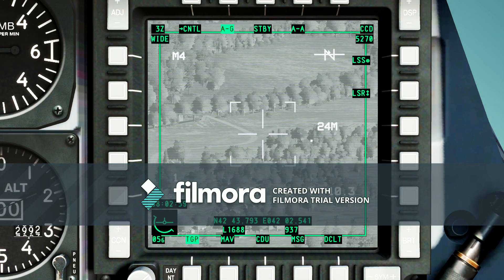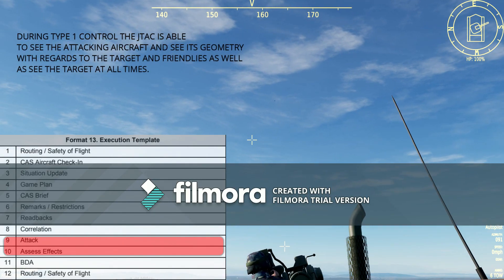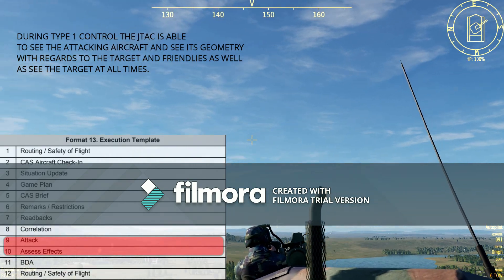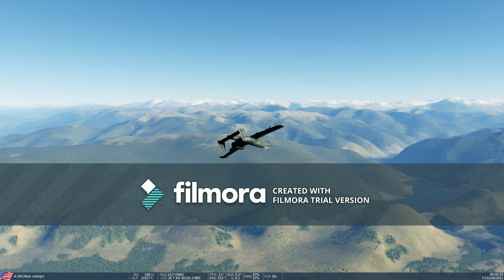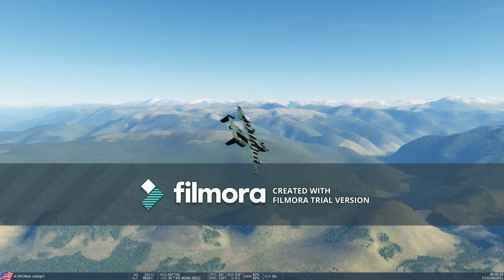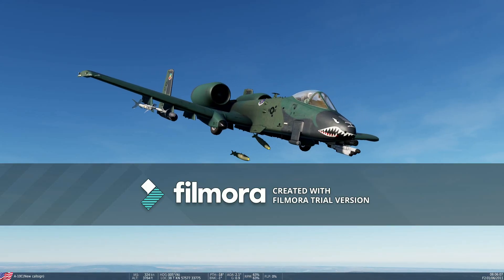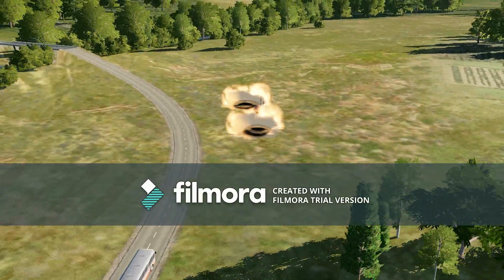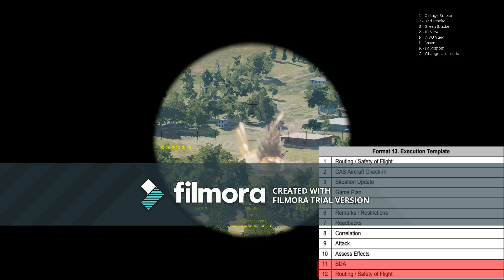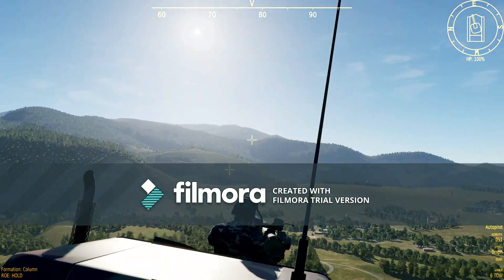Give me soonest time on target. Clearance on final with heading. Hog's departing IP. Continue. Visual. Hog's in, 360. Hog 1-1, cleared hot. Cleared hot. Hog 1-1 off west. Used 2x Mark 82s at time. 1x vehicle command post destroyed. Call when overhead, blocking 6-10. Establish overhead, lock 6 to 10.